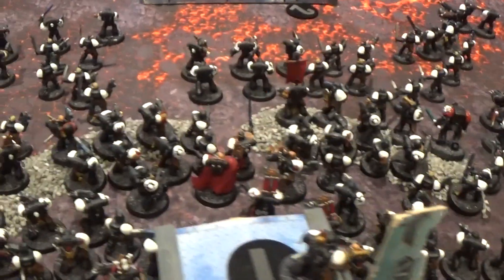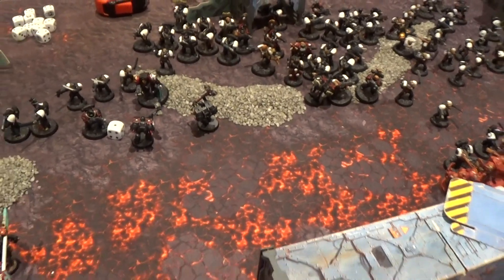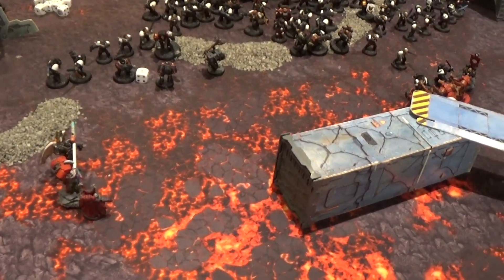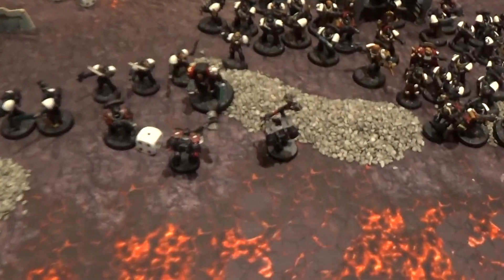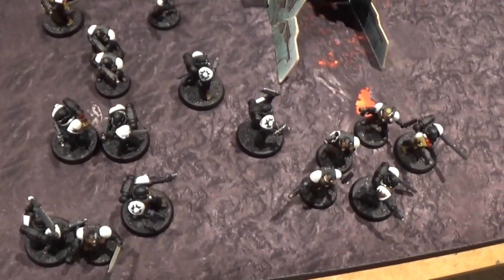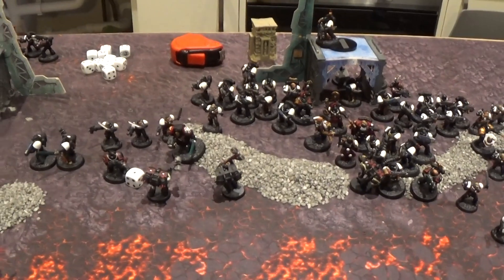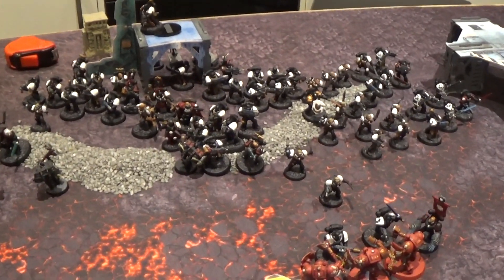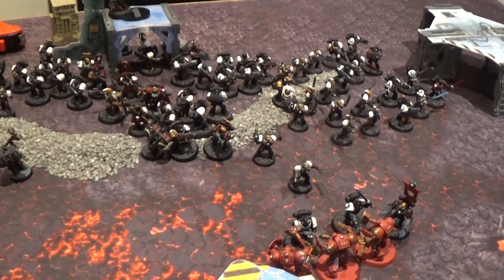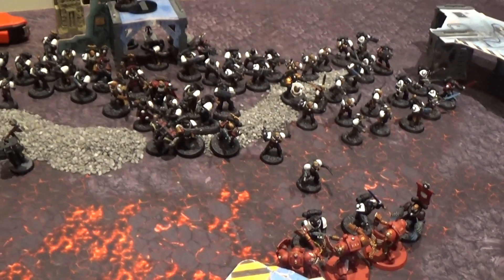It's been a really effective turn for Tim, but he has moved forwards. The Death Company and terminators have done their deterrent job — Tim was afraid to move onto the objective because he thought he'd get killed off it before scoring. So he stayed back to counter-punch. Let's see what the Blood Angels can do in turn one. After Blood Angels turn one — which was basically all about the Death Company — a big chunk of the Black Templars have been wiped out. Tim's dead pile shows about thirty guys, roughly three squads.